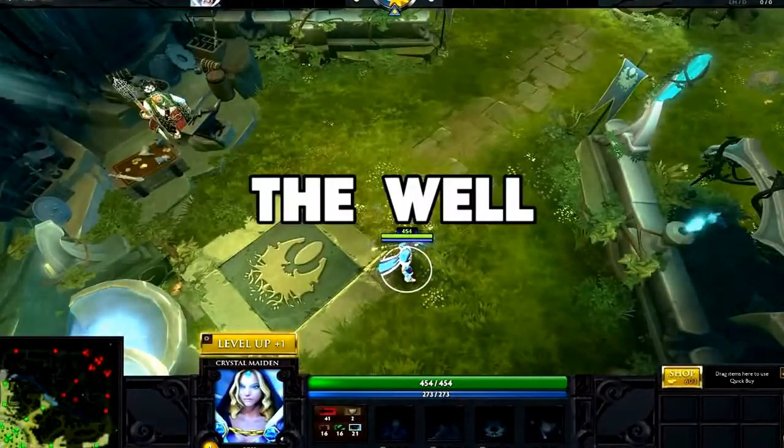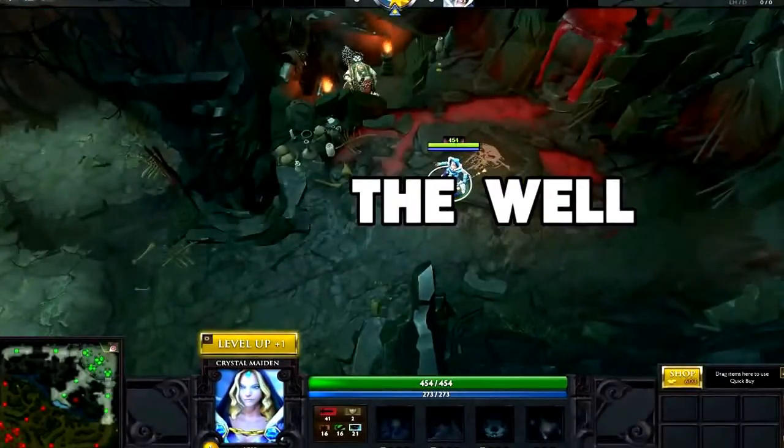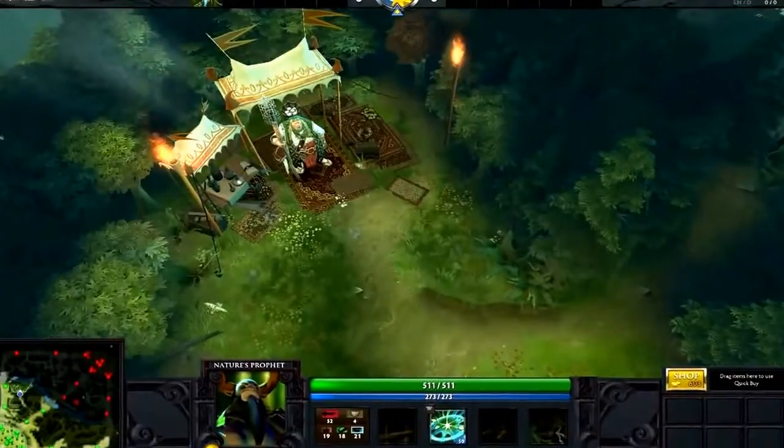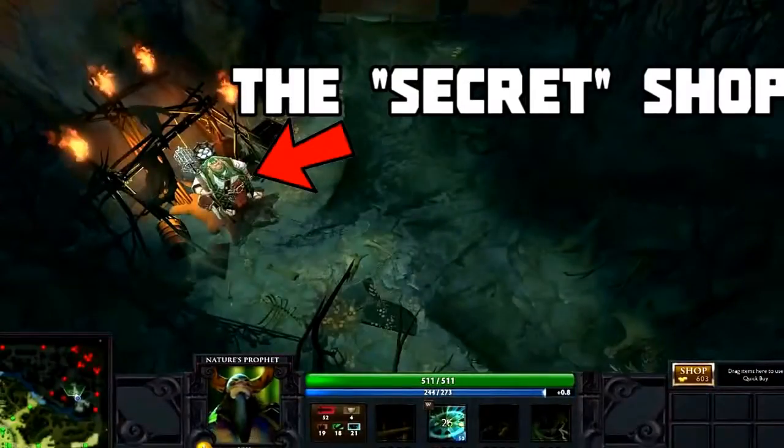Each base also has an area called the Well, where your hero will automatically heal, recover mana, and have access to the gold shop. Some items will not be available for purchase in the base, and will have to be purchased at one of the two secret shops located on both sides of the map.